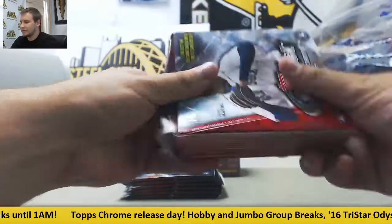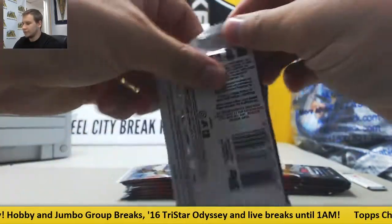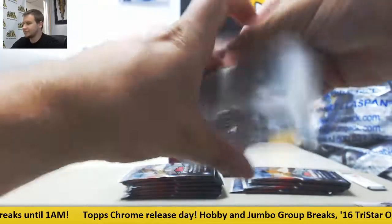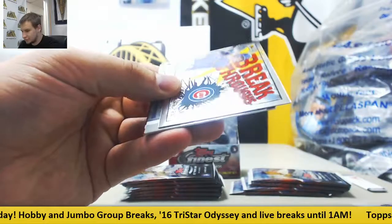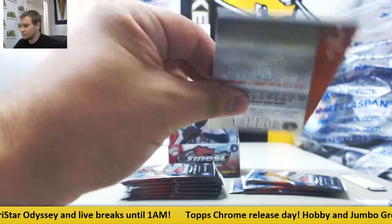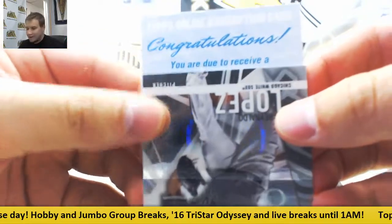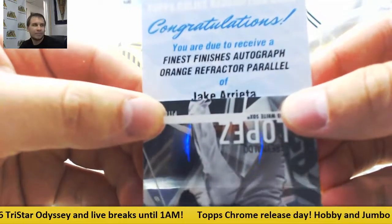First mini-box and second mini-box — here we go. Starting off, Edwin Encarnacion Refractor and Base. Insert: Anthony Rizzo and David Dahlricke. And we've got a Redemption — love slow-rolling Redemptions. We have Finest Finishes Autograph, Orange Refractor.